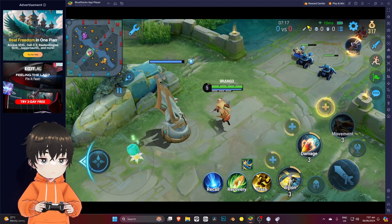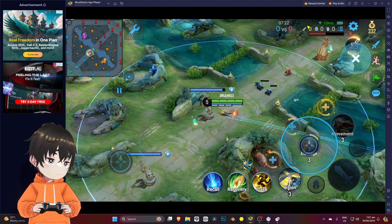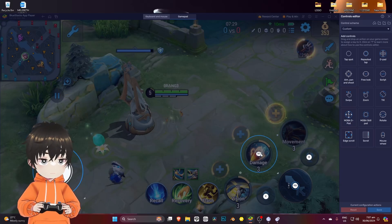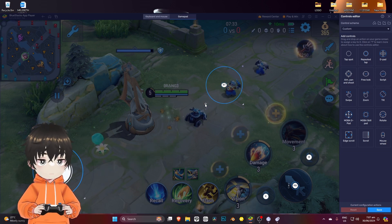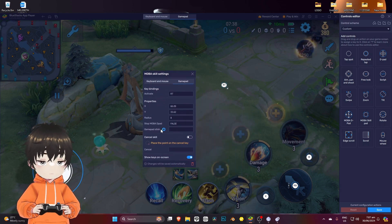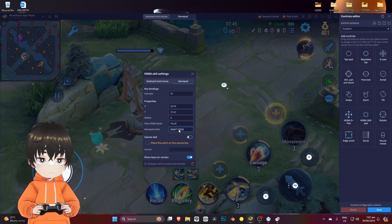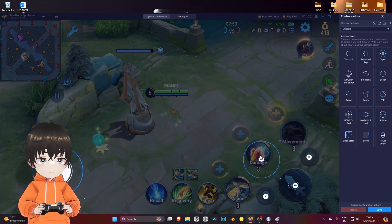So what we're going to do is go back into the controls, click the gear icon, go to more settings, and in the gamepad stick section, just move your right stick and it will register.